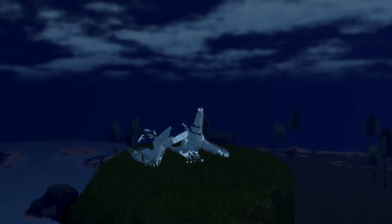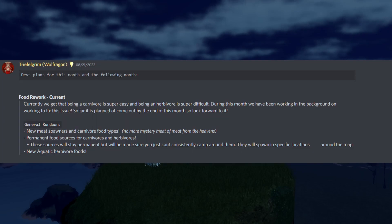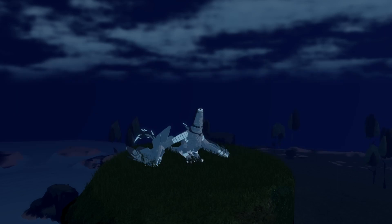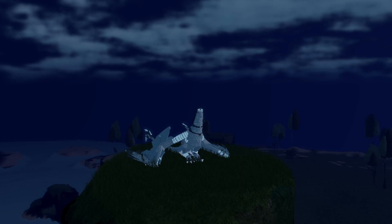Moving on to the next topic: upcoming features. Currently, developers are working on a food rework. They acknowledge that being a carnivore is easy and being a herbivore is difficult. Here's the general rundown: new meat spawners and carnivore food types — no more mystery meat or meat from the heavens. Permanent food sources for carnivores and herbivores that spawn in specific locations, so you can't camp around them. Lastly, a new aquatic hub of forced food, which is nice because I'm done with eating seaweeds. As for when this feature will release, developers say it is a big feature and they hope it will come out by the end of this month — but no guaranteed release date, so don't get too excited.